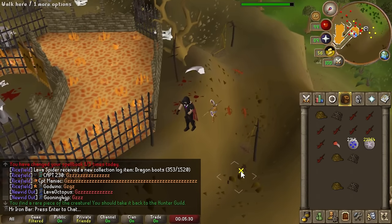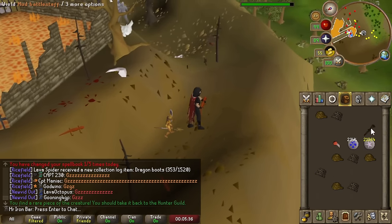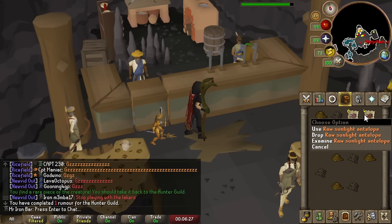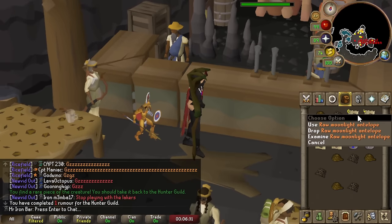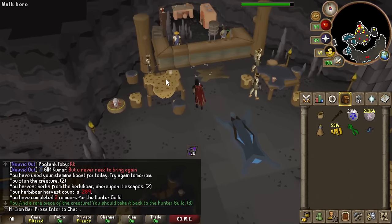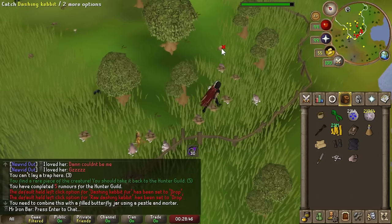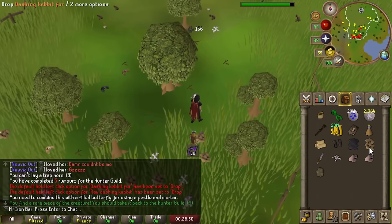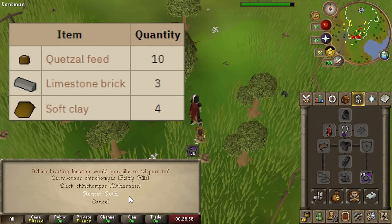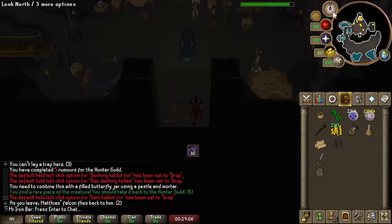Red Salamander Claw — interesting. It's not based on how many you catch but just that one time you get the specific item. We got our first sack — lots of new meats I can cook into high-level food like moonlight antelope, but I'll investigate that another time. Oh there it is, quetzal feed — only three though. There are five quetzal spots requiring 10 feeds each, so I need 50 total to unlock them all.